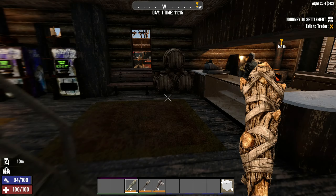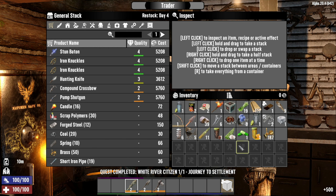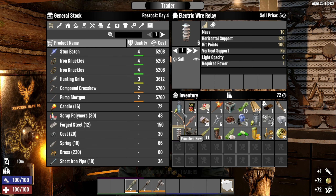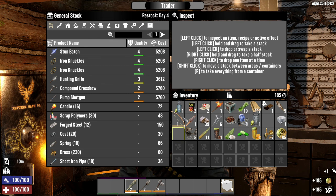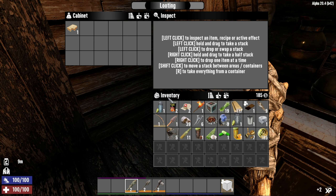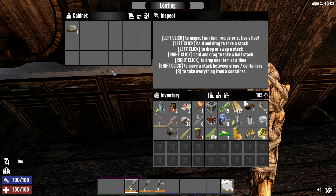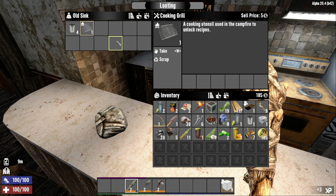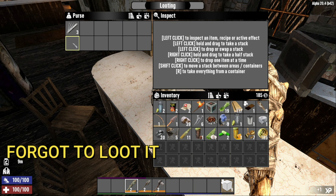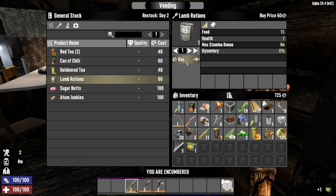Go say hello to the trader — he's not the happiest person, but he's being quite nice today. I've got a little bit of grass to sell — sell him whatever you can or don't need; I got 185 dukes, not bad. Loot his place too — you can actually do that. Don't eat the sandwiches though; they'll give you dysentery, which takes about 30 minutes to go away and you can't really heal during that time. Look for cooking supplies: you need a cooking grill, a beaker, and a cooking pot to cook food. Also grab lock picks if you spot them.